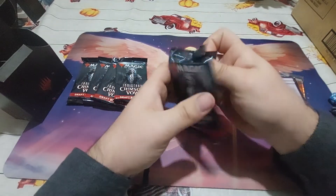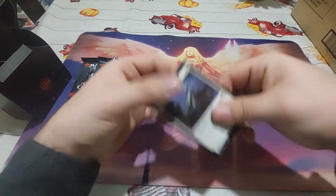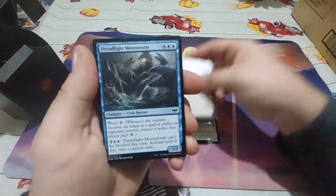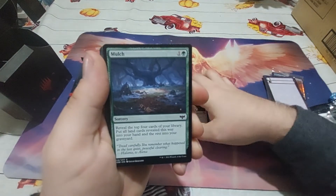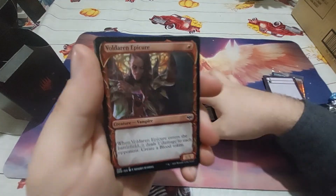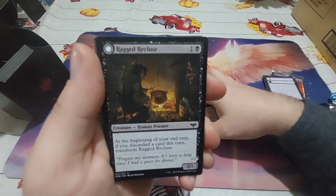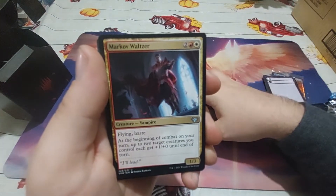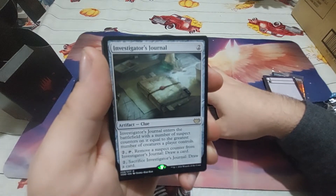Let's move on to pack number two. We start with a Perished Blade Trainee, a Sure Strike, a Dreadlight Monstrosity, Cigarda's Imprisonment, Mulch, Vampire's Kiss, Wolf Strike, Voldarin Epicure, Traveling Minister, Ragged Recluse, Human Hypnotist, Mark of Water, Foreboding Statue. Our rare is Investigator's Journal. Very nice.